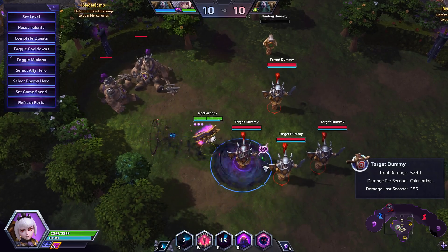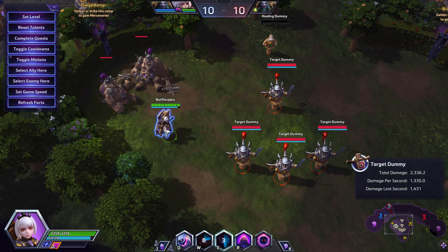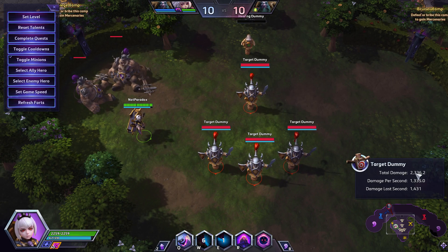The basic combo looks essentially something like this: you throw out an E, you use a Q, move close, and use a W. That alone does a decent chunk of damage — we can see it does more than Orphea's health bar.